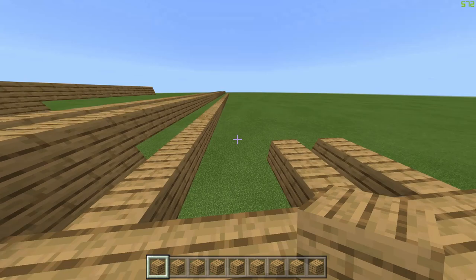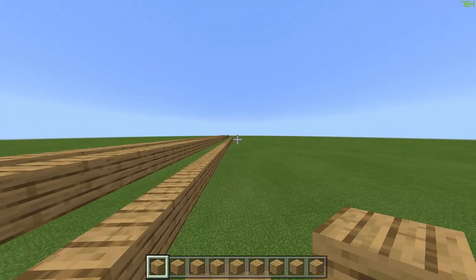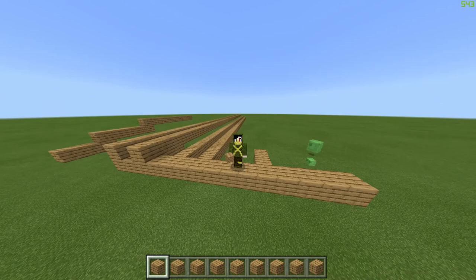Since this one's a bit harder to explain I will be using the visual keybinds the second time — and there you have it, there is your second bridge. See, it's not that hard to do at all.